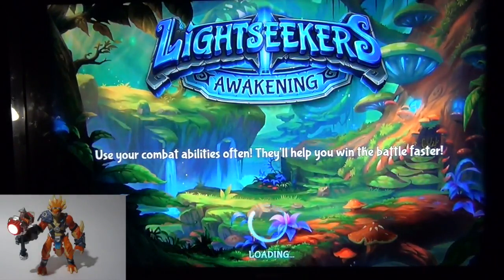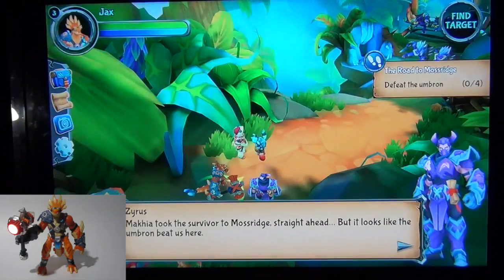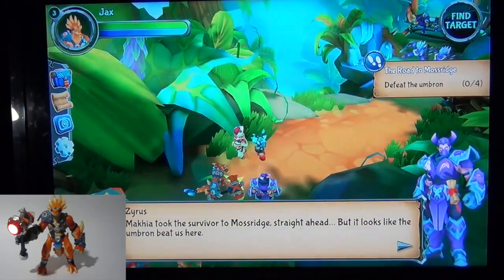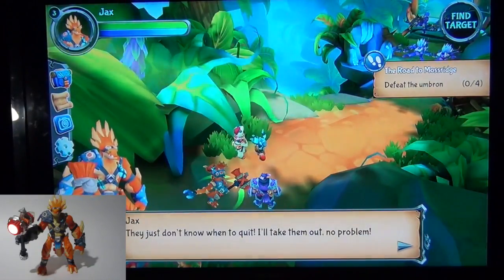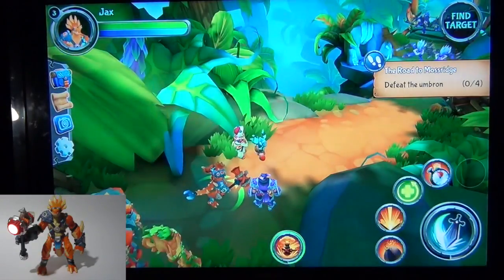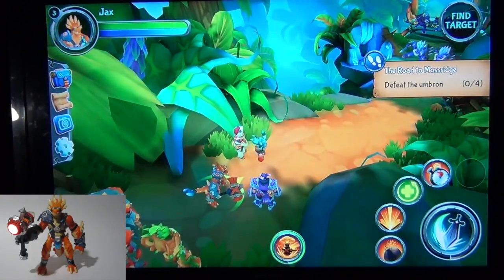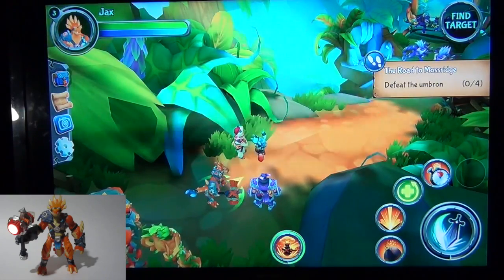At first he wasn't connected because his hammer fell out. Makia took the survivor to Moss Ridge straight ahead, but it looks like the Umbron beat us here. Looks like we're going to be on a mission to find them. The next objective is defeat the Umbron. Our further goal is to find General Carnage.